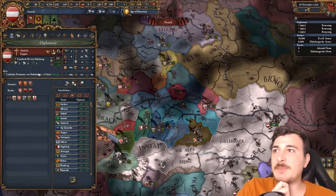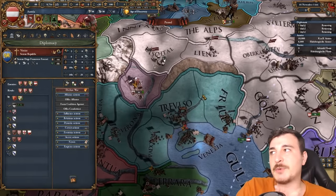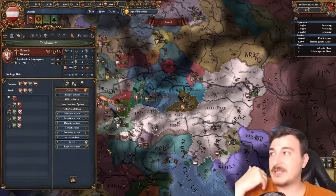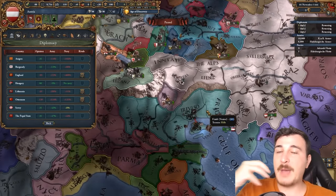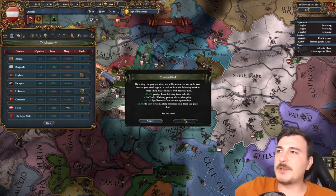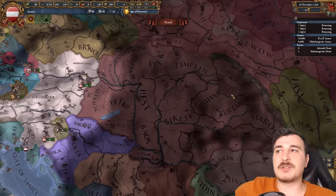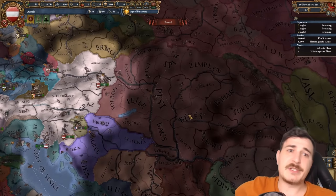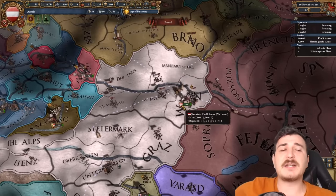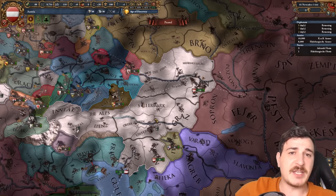For rivals, we're gonna set the Bohemians as our first rival since we're gonna make them our PU, as well as the Venetians — even if they've got good relations with you, still make them a rival. This way you get some power projection from either taking their provinces or making them your junior partners in peace deals. I also recommend you do the same with the Hungarians. Regardless of whether you make them a rival or not, they will still get the event to become a personal union in the 1450s, or we can just attack them before that and make them a personal union through war, but we take a lot of aggressive expansion. It's basically a matter of what kind of preference you have — some people like a more chill campaign, some want to rush the PUs.